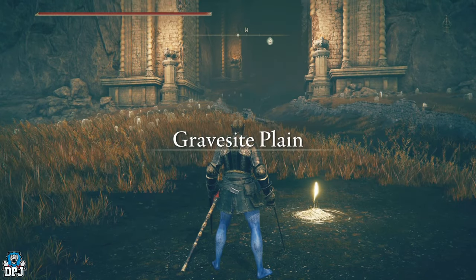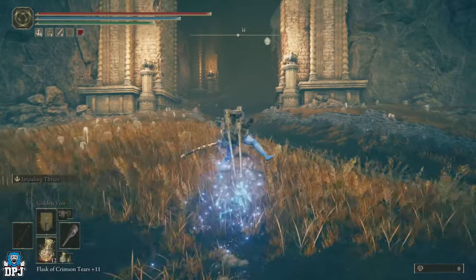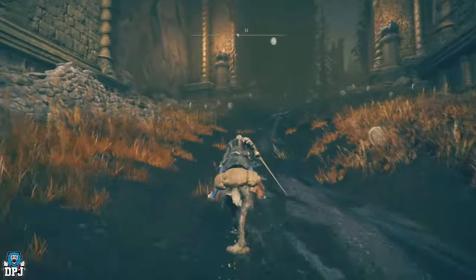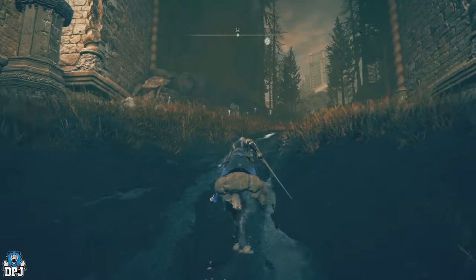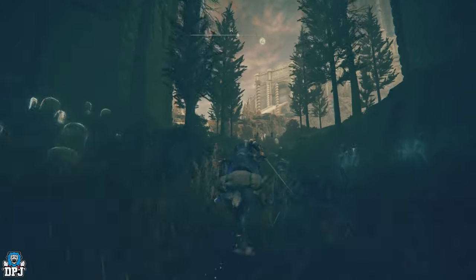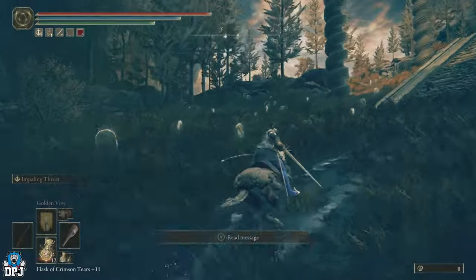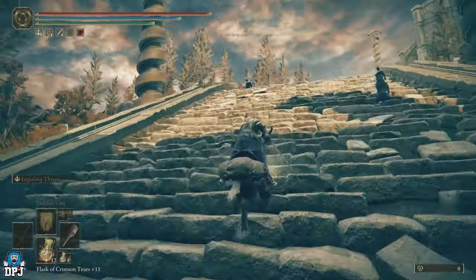I myself was confused — I could see the buildings up there from across the other side of the map thinking, what is up there and how do we get up there? From the grace point, come this way and just follow this path. How are you guys enjoying this DLC? To me it's like a whole new game — FromSoftware have absolutely smashed it. I believe you go left up here.